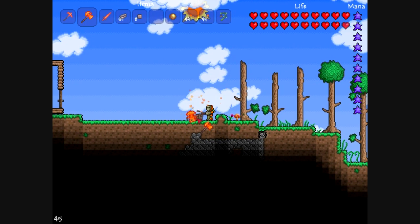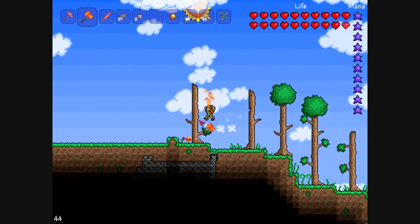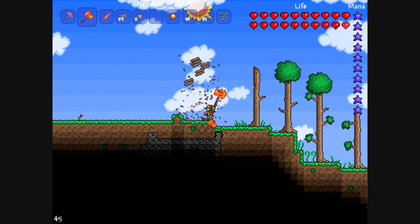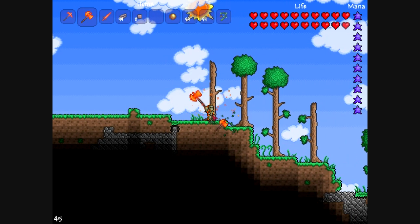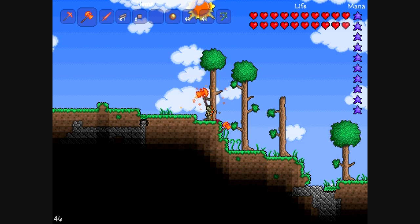Pretty much the reason why I'm getting wood is so that I can make the wood walls. I'm not making a huge shelter in this world — this is just to collect supplies, just for supplies.